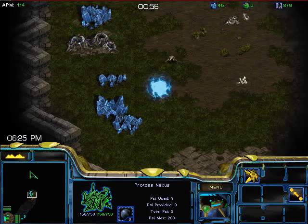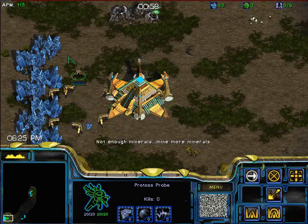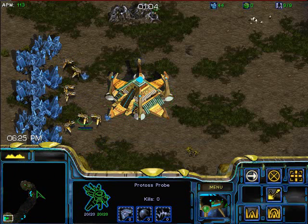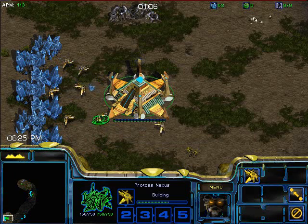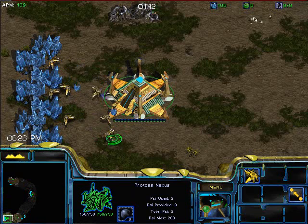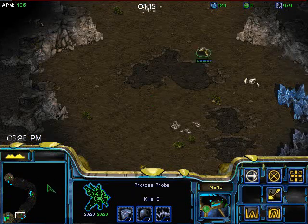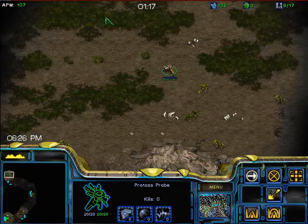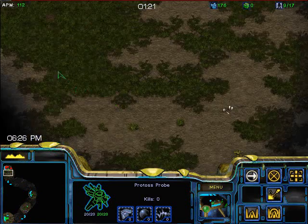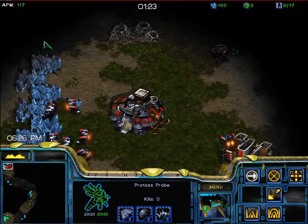If you do it right, when your sixth probe pops it's a pretty good timing. Now I'm gonna go scout with the probe rather than waiting to build the gateways, since it takes time. I'll send another probe at nine of nine to build the gateways, always trying to put probes on different mineral patches than others.